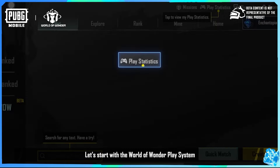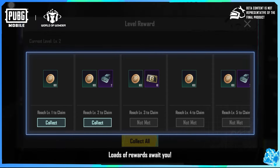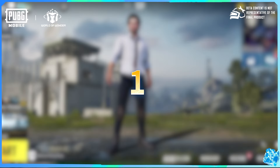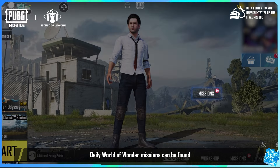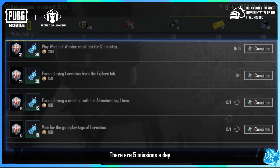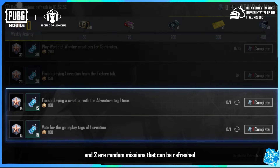Let's start with the World of Wonder play system. There are two parts to this system: play missions and play levels. Loads of rewards await you. World of Wonder play missions — daily World of Wonder missions can be found in the lobby. There are five missions a day; among them, three are fixed missions and two are random missions that can be refreshed.